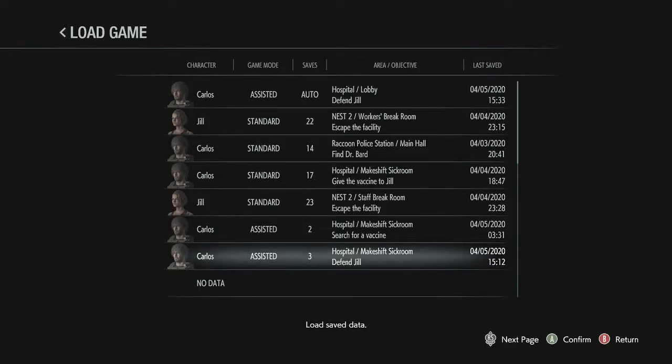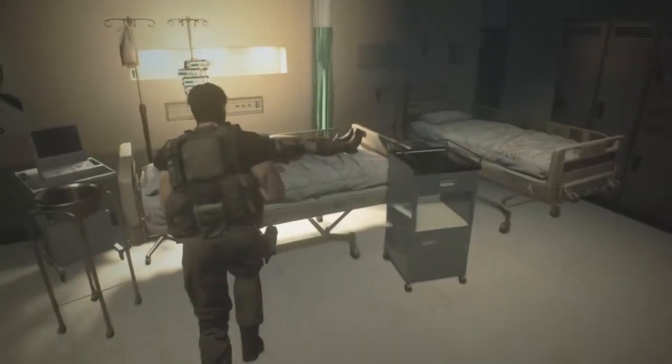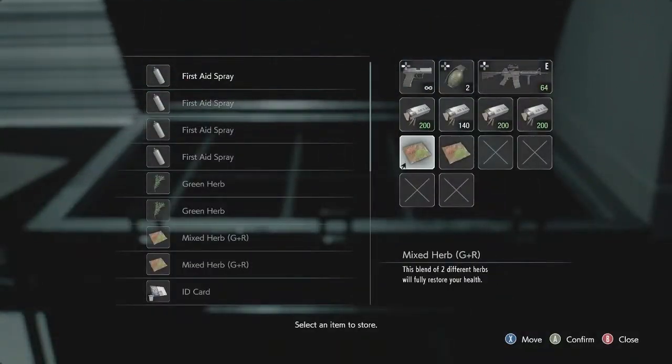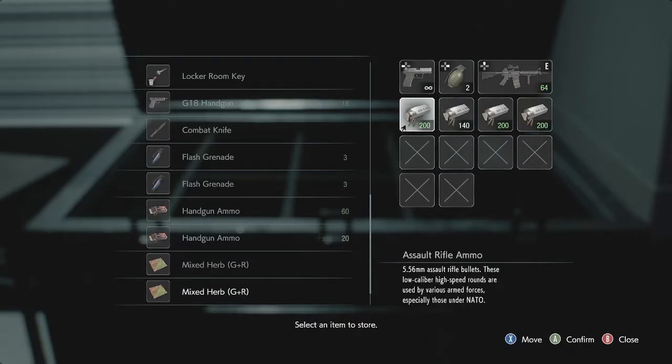Hey guys, it's Ron with On The Last Life and welcome to this tips and tricks video on getting more kills for your handgun and your assault rifle. Play the game all the way up until the point where you need to save Jill. Go ahead, get yourself the vaccine for her. I just gave her the vaccine and I made a save file. Make sure you have all of your assault rifle ammo ready.